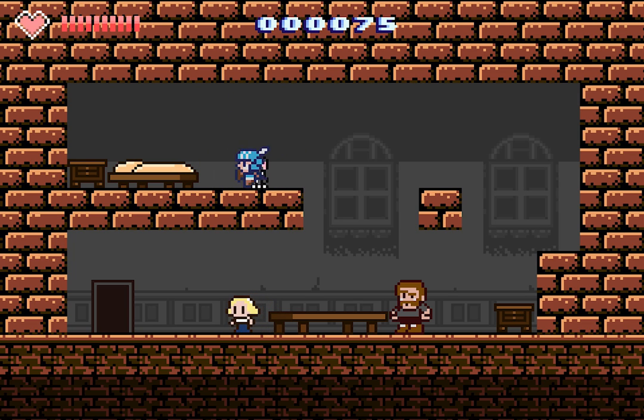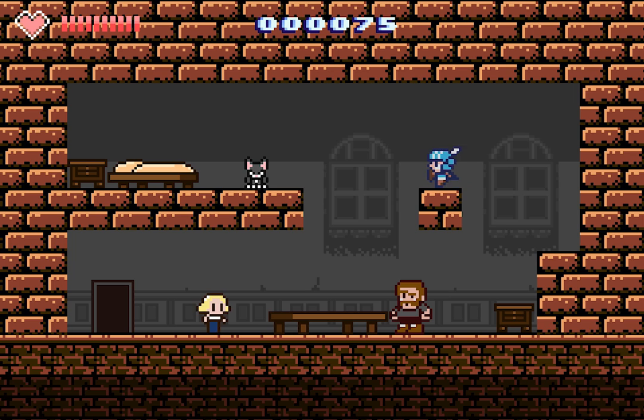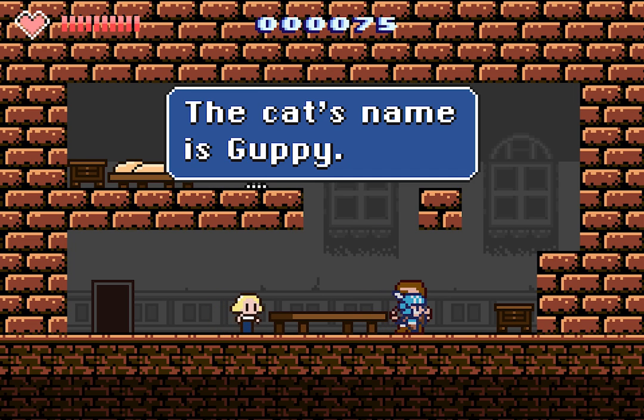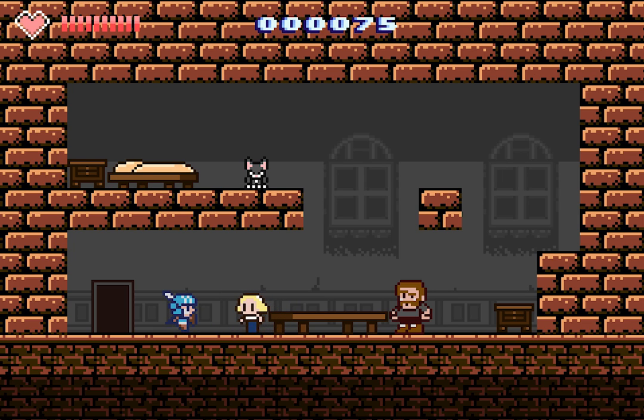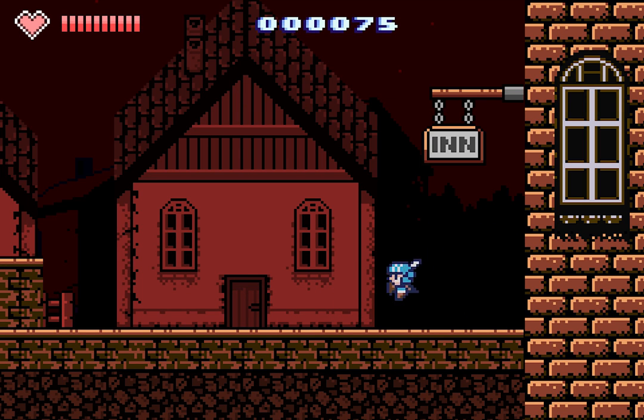What's up, Guppy? Keep meowing, little dude! That was cool. So there's nothing in this inn besides the kitty — he's just a little stupid kitty! These are probably references to something else that I have no clue about. Normally when there's some popular reference that I don't get, it's Monty Python. So that's that.